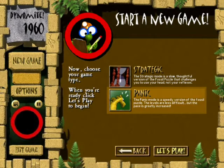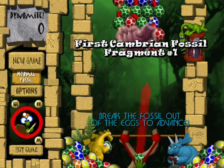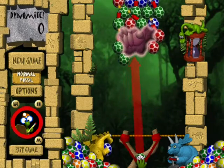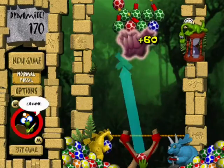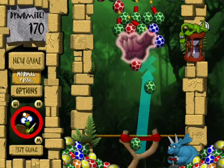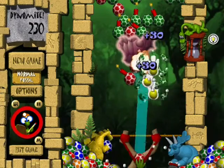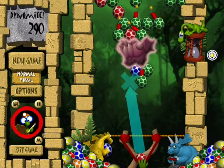There is an important difference with Panic Mode. The basic principle is the same — you try to make the Fossil Fragment fall, as you can see here. But these eggs up here, now they actually move. See them slowly creeping downward? That's the thing about Panic Mode: the eggs actually move, and needless to say, that means you have much less time to complete the levels.